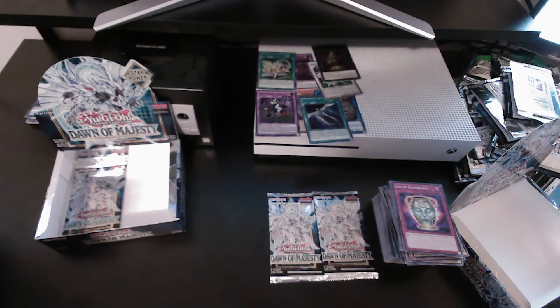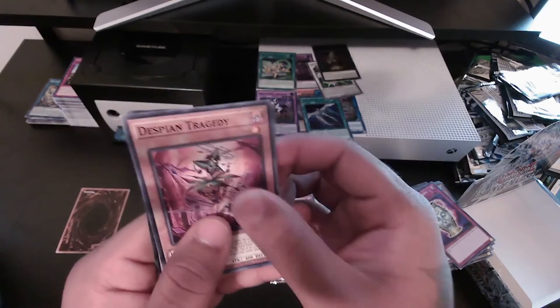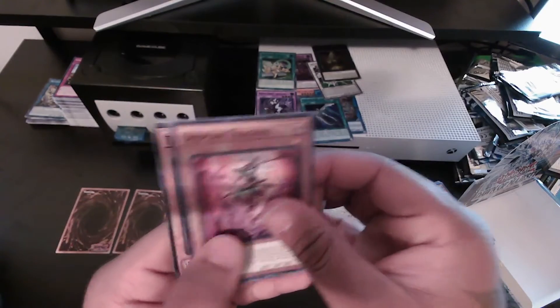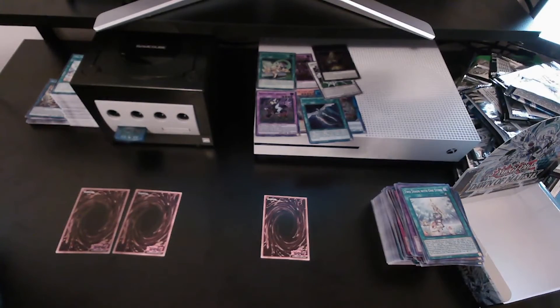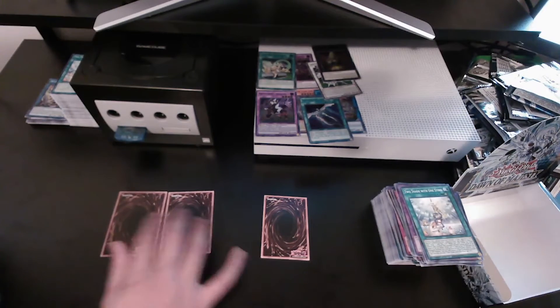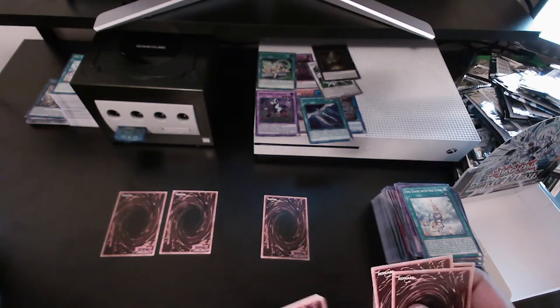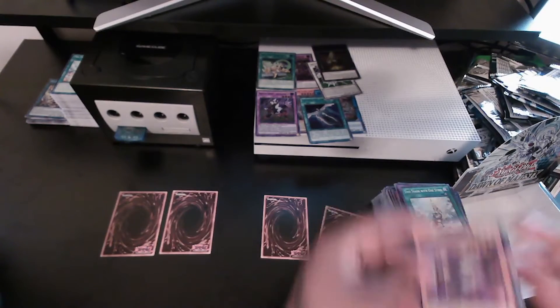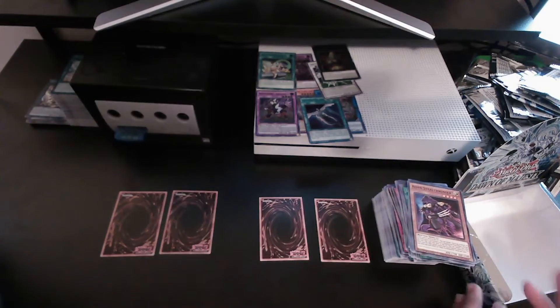Alright, three packs left guys, almost done. We've got Pazuzu, Despian Tragedy, and — so we're taking the foils out of the packs and just flipping them. We both have two packs left basically. We're gonna see who gets lucky.